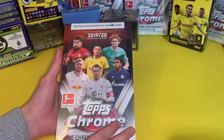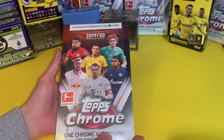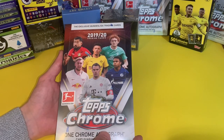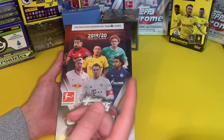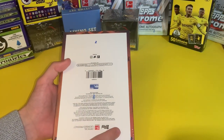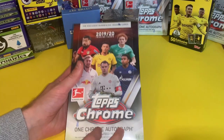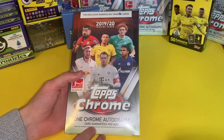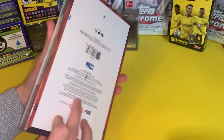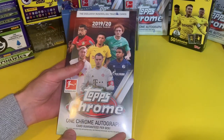Within the box you can get a range of refractors — one in three packs will have a refractor. We have green refractors numbered to 99, gold refractors to 50, orange refractors to 25, red refractors to 10, and of course the super refractor which everybody wants. Similar to previous products we also have Future Stars, a new insert called International Flare for players from outside Germany, and a Top 11 insert. We have base autos and autos on the inserts as well. Without further ado, let's get started.